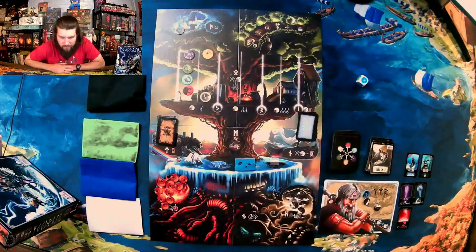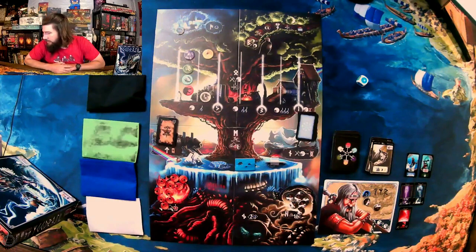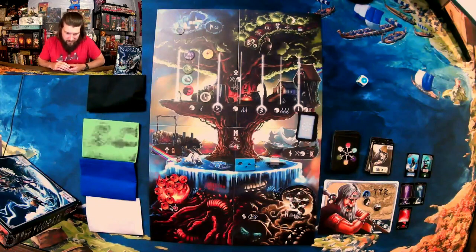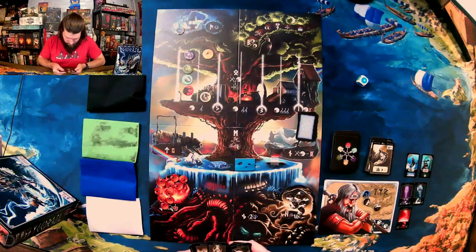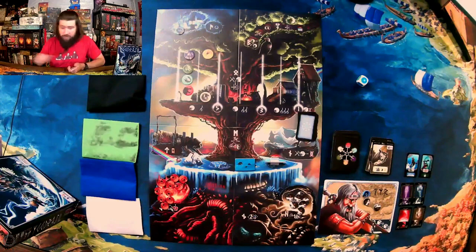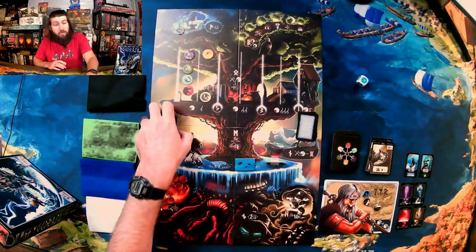My second action I'm gonna move that Vanir god up one. Third action — I'm gonna get Hell's weapon. That's Draupnir, which is a golden ring in Norse mythology that the dwarves made. Draupnir basically replicates itself — I think every night it replicates, so instead of one gold ring you have two, then four, and it just keeps going. Never-ending wealth for the gods.